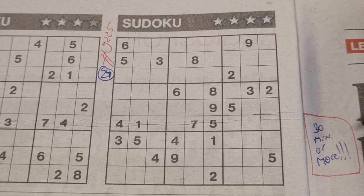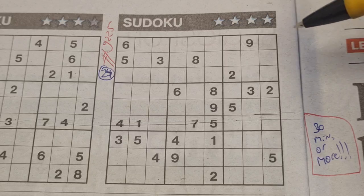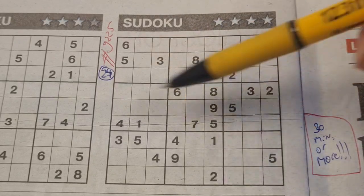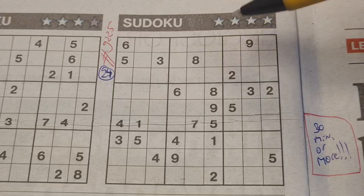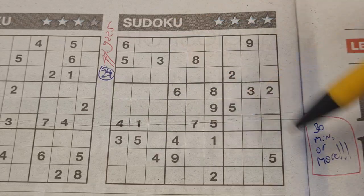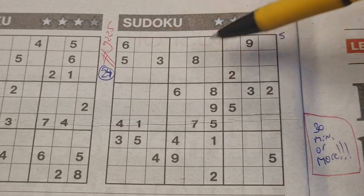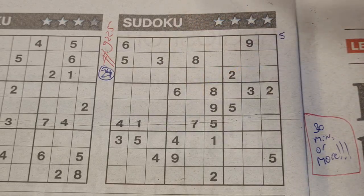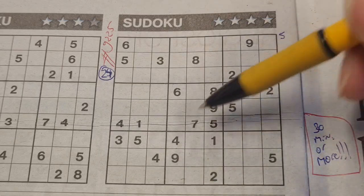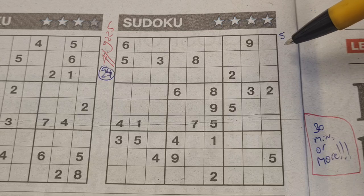We don't know if this is a real four-stars puzzle — we'll see. So let's get started. We scan the puzzle: we have here two ones, three twos, three threes, three fours, four fives, two sixes, one seven, two eights, and three nines. So the fives are in the majority.